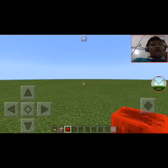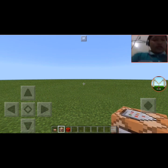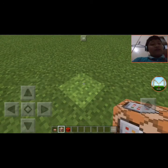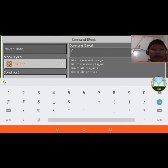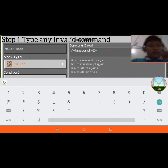Okay guys, here we are. I'm going to show you how to unlock or reveal the secret of the command block. First, you type any invalid command — for example, 'playsound' and then type some random letters like 'blah blah blah.'